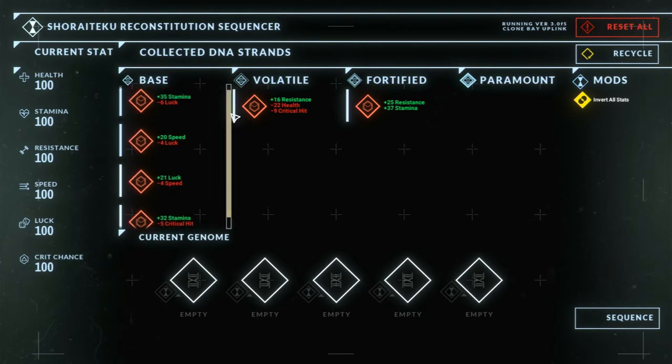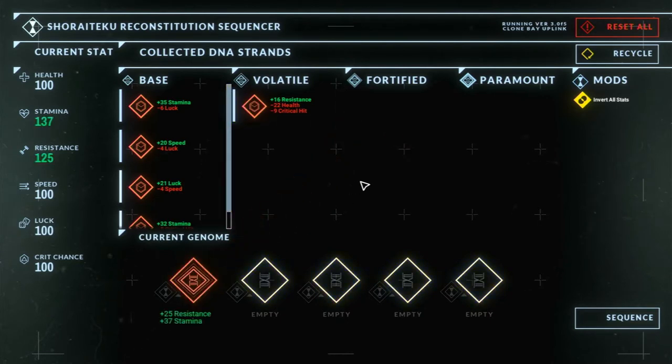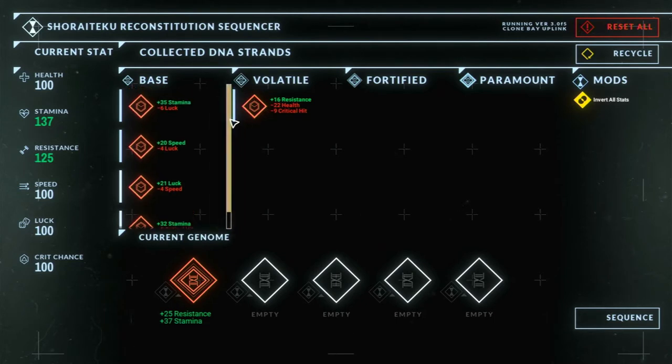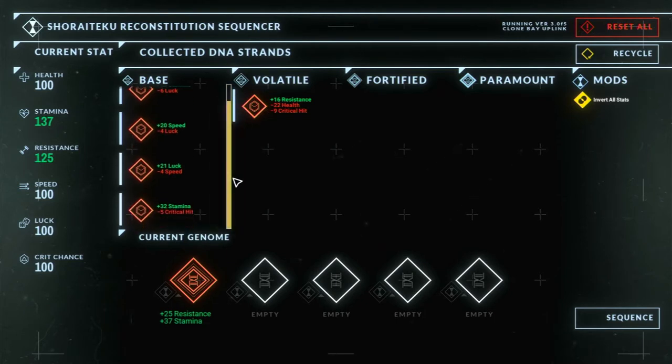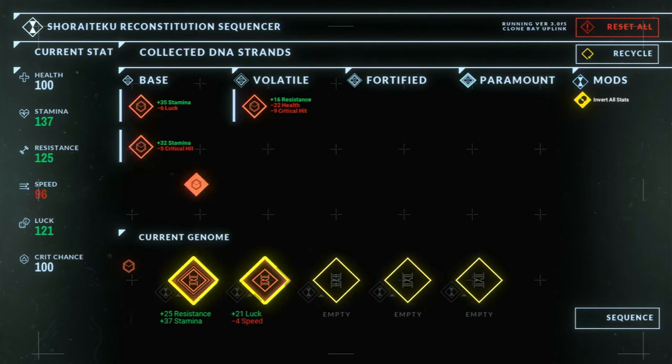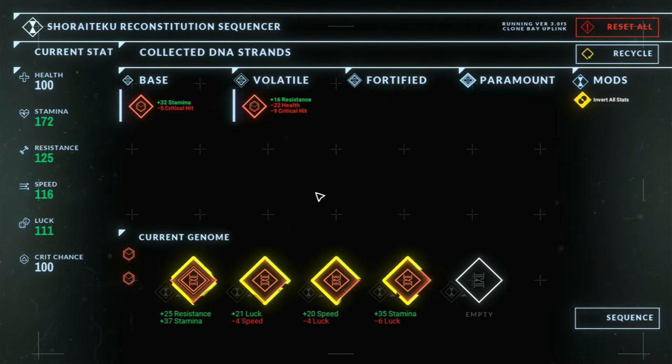There are a bunch of different types of strands. Base strands make small changes that generally give more than they take. Volatile strands give more but also have a bigger downside. Fortified strands are all good and give you a lot for your trouble. Paramount strands alter in-world real stats like stamina recharge and other things beyond the previously mentioned stats. There are way too many strands to go through all of them, so you just have to play around. I found that adding all the fortified strands to my genome slots gave great boosts, and then tried to balance out remaining stats.